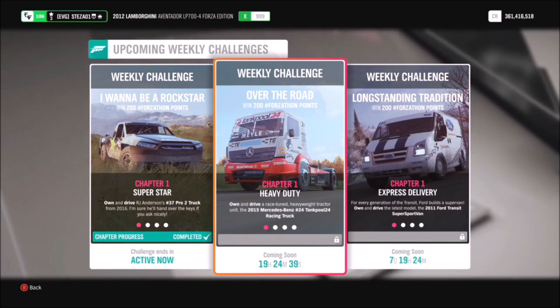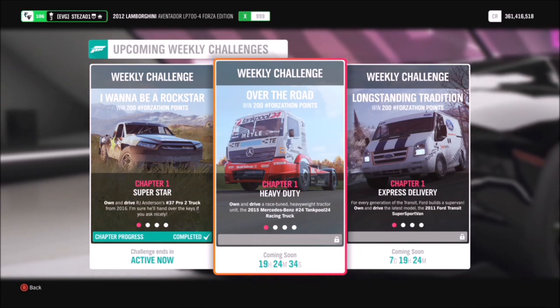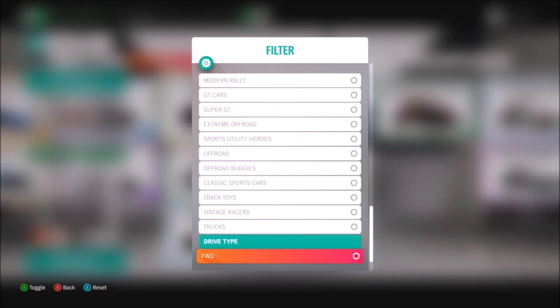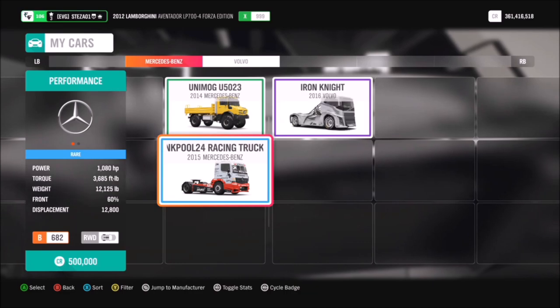This week's challenge, called Over the Road, wants you to complete all of the challenges using the 2015 Mercedes-Benz number 24 Tankpool Racing Truck. You can find this just by filtering the cars in your garage to trucks and you will find it under Mercedes-Benz.